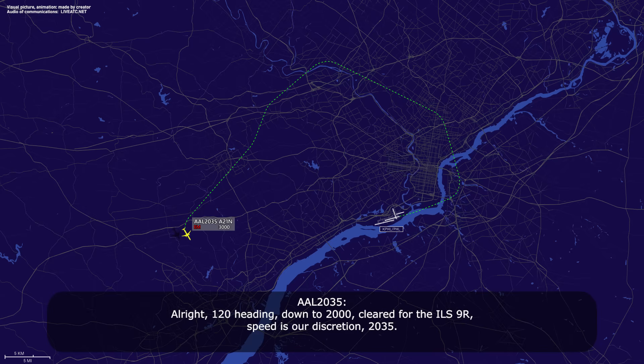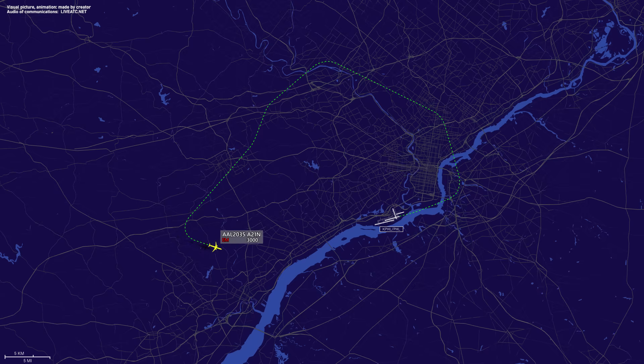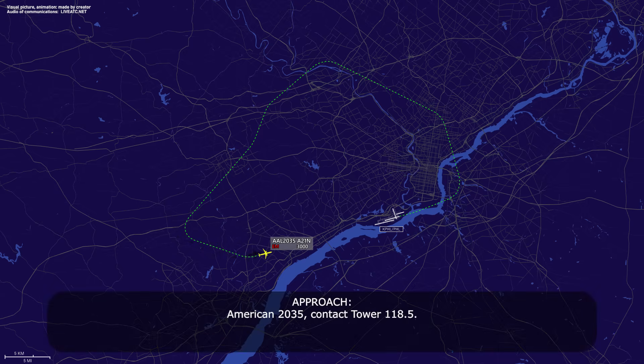All right, so one. Down to two. All right, speed's already set. American 2035, contact tower 118.5. 118.5, 2035.